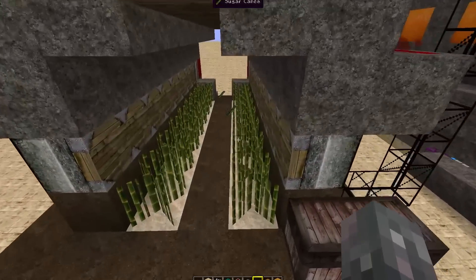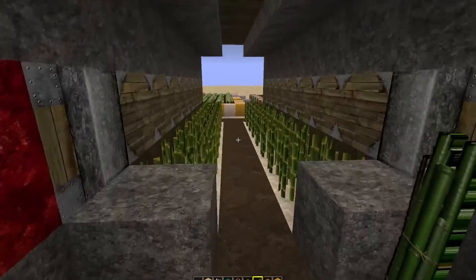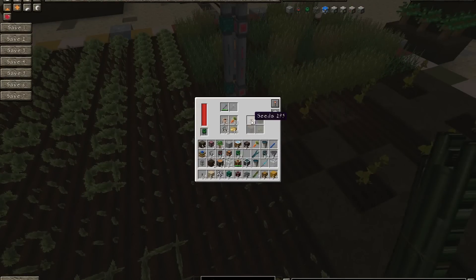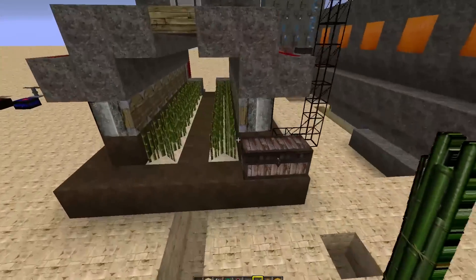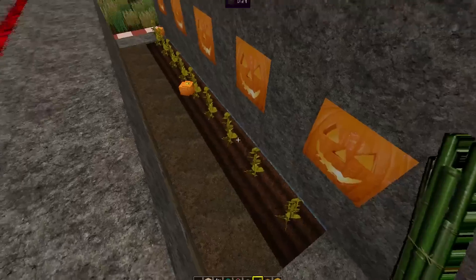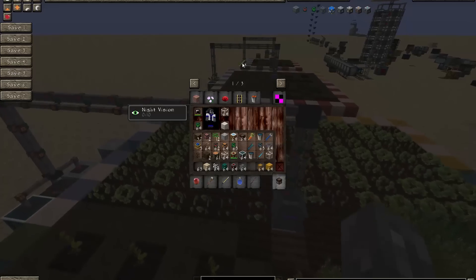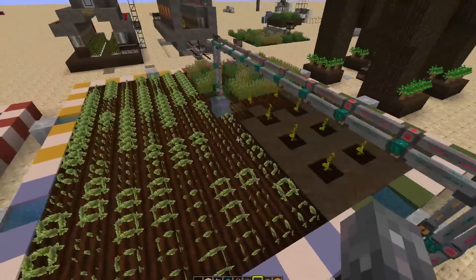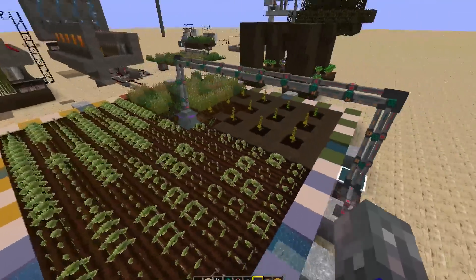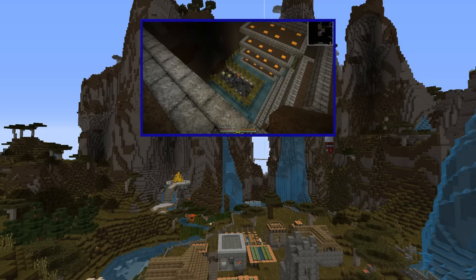This definitely saves you a lot of time setting up farms for things like sugar cane. I did notice there's a picture of a cactus in the interface, but I have not actually seen it able to do cactus or sugar cane, so you'll still need separate farms for those. But for melons, pumpkins, and the other crops, manual farms are pretty much a thing of the past. I hope you enjoy it — it's a very nice piece of work in the Ender IO mod, gives you a very large amount of resources. Enjoy and have a good evening.